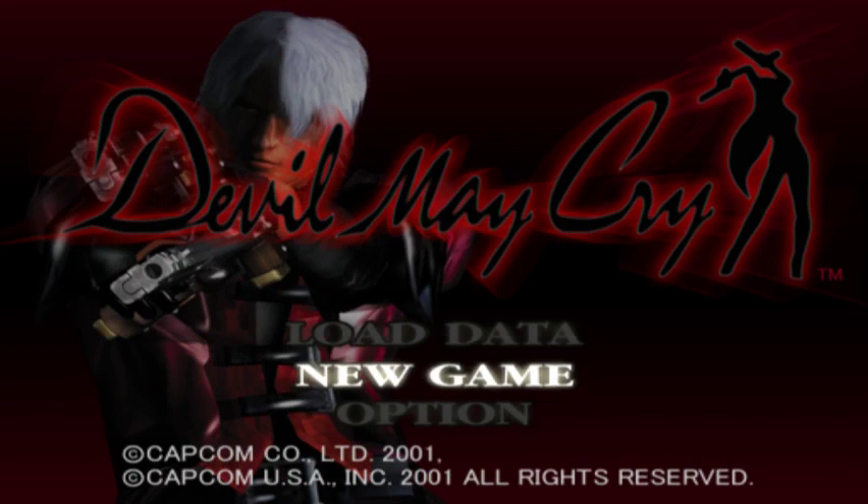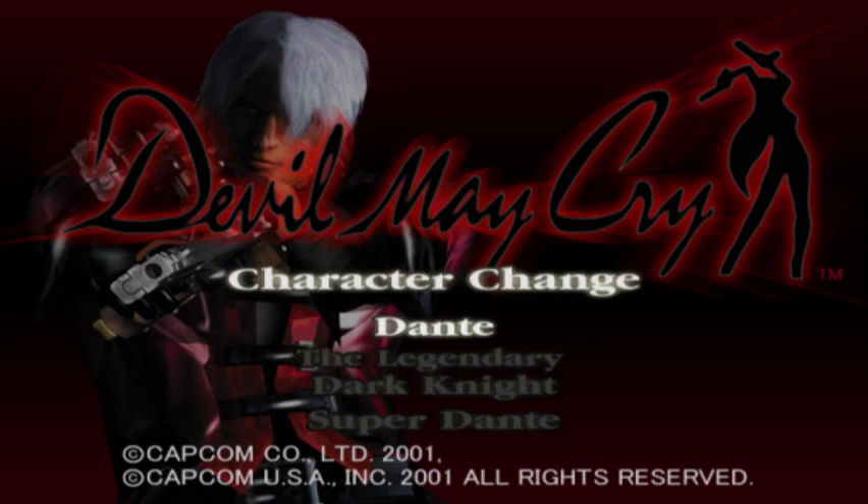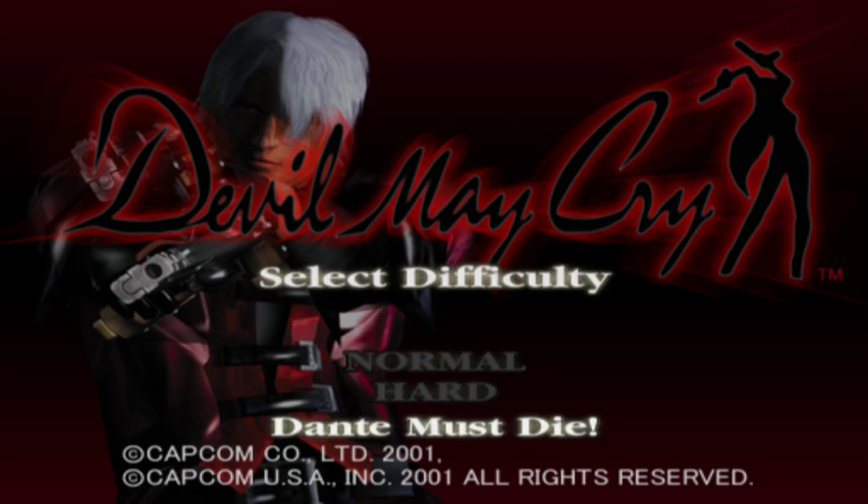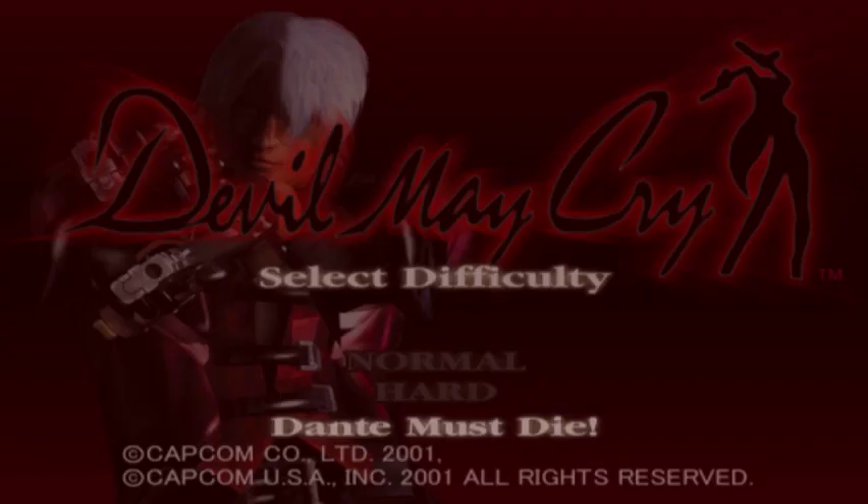Hello fellow devil hunters, this is a Devil May Cry walkthrough, and it's going to be a 100% walkthrough, meaning I'm going to get all the secrets, all the upgrades, all the items, everything. I'm also going to get all S-Ranks for every mission. I'm going to go with normal Dante — the legendary Dark Knight and Super Dante are special, so I'll show those off in another video after the walkthrough. For difficulty, I'm going to go with the hardest one, because I'm a real man, a true devil hunter.